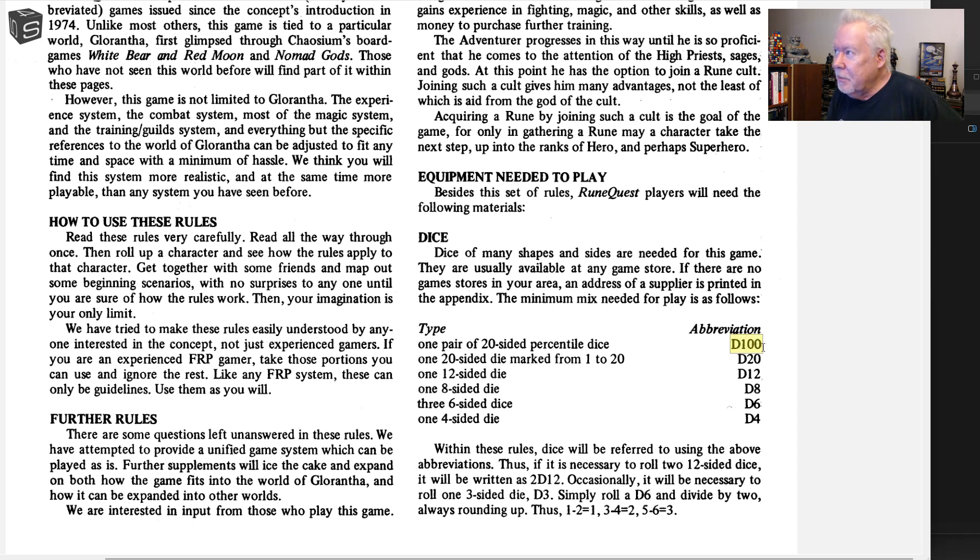You know, the D100 — I guess to roll it, to do a D100 roll, you need a pair of 20-sided percentile dice. And I looked all over the rules. There's no explanation on how to roll the dice to do your D100. Simply amazing.